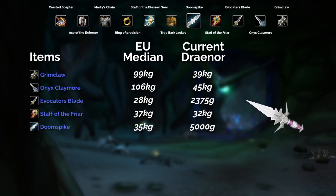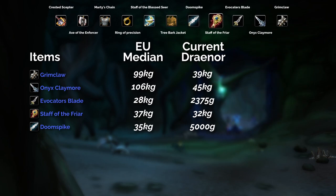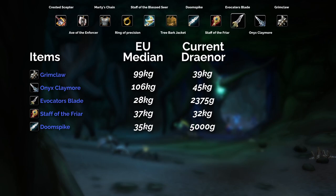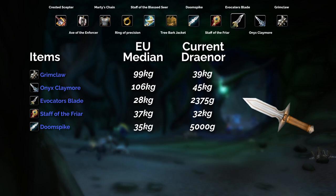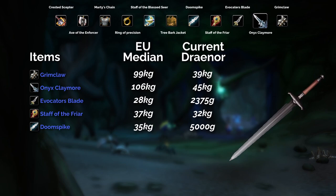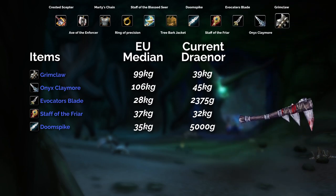A few more items: the Doomspike is 35k on EU but only 5k on Draenor. The Staff of the Fryer is still selling pretty well on Draenor at 32k. The Onyx Claymore is 45k on Draenor — this is a really good one to pick up, and 106k on EU. And then finally the Grim Claw — I also got this one to drop quite quickly — 99k on EU realms but 39k on Draenor, which is not bad either.